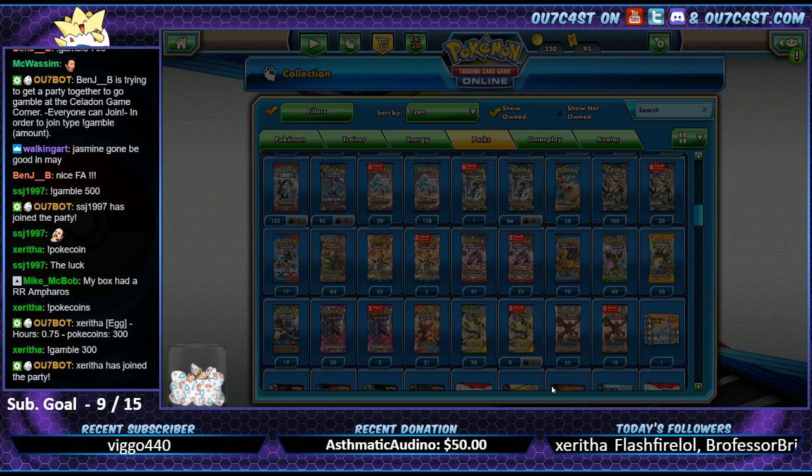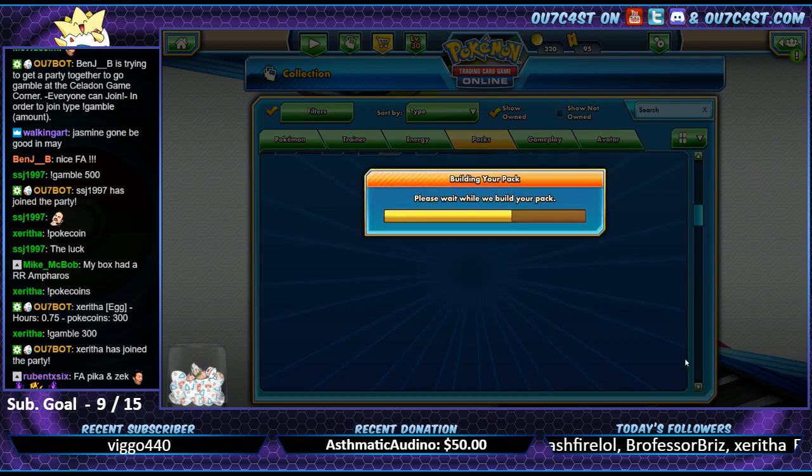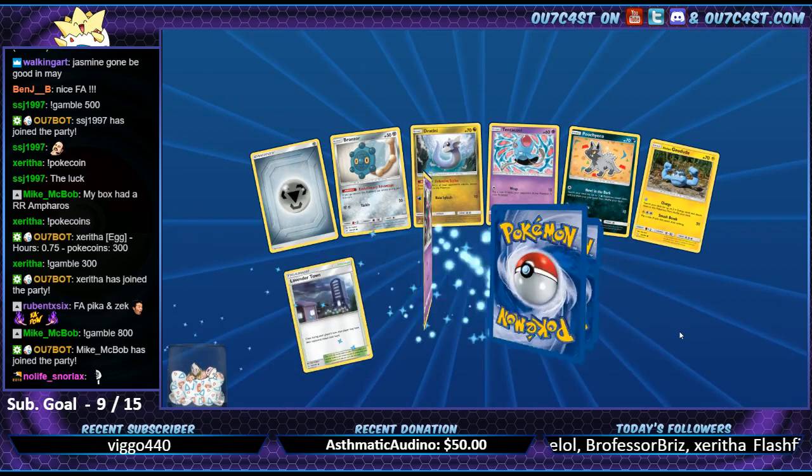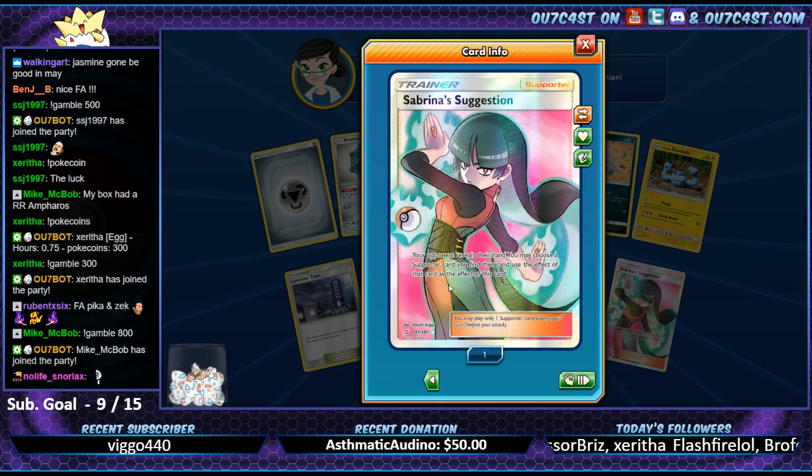Ninetales - four packs left. Beedrill. I swear the next one is gonna be freaking Golem. Sabrina's Suggestion! We did it! There's the Sabrina!